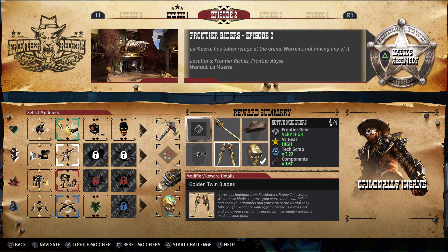And that'll give us the Golden Twin Blades, a precious highlight from Rishbada's Rogue Collection. Wield these blades to prove your worth on the battlefield and show your doubters that you're twice the warrior they take you for. Be a class act and claim your foe's family jewels with two mighty weapons made of solid gold. With these modifiers, we're going to get Frontier gear drop rates of very high, version 2 gear high, tank scrap gain of 3.23 times and components 1.67 times.